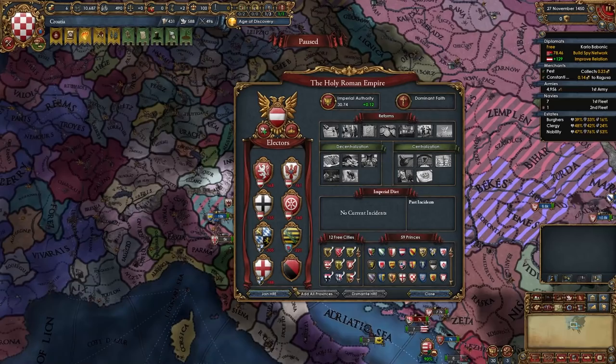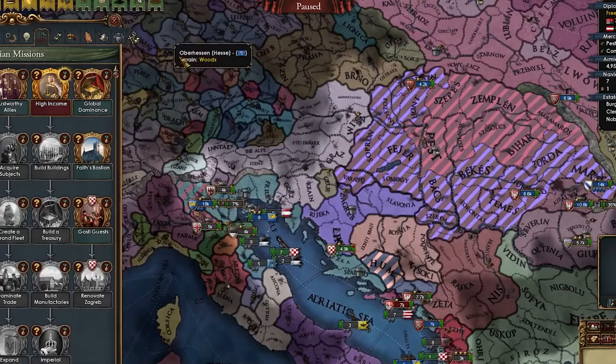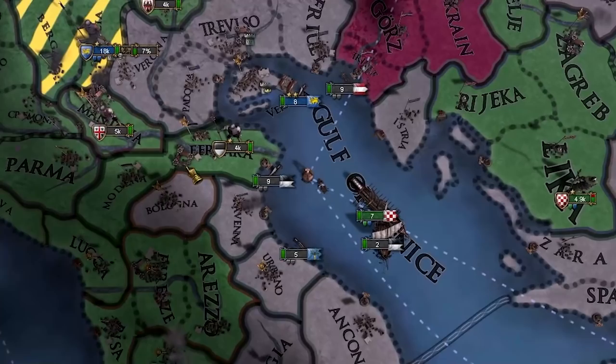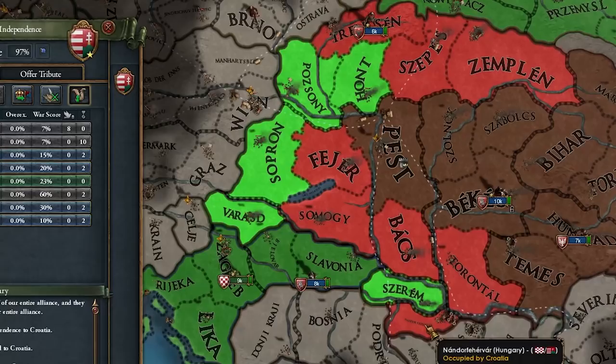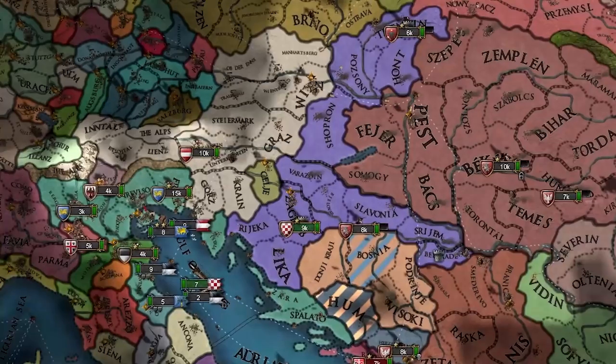Now we're in the HRE so we don't have to worry about big nations attacking us, and we can also attack Ferrara. We get independence from Hungary, get our core back, take some extra provinces including the gold mine. Not a lot of aggressive expansion. Also taking war reps and money. First war done! A lot of nations are angry so we need to chill for three or four years, reduce war exhaustion, core provinces, root out corruption.